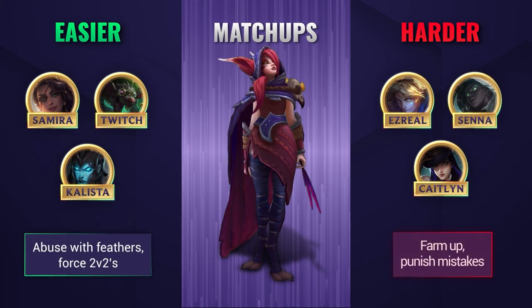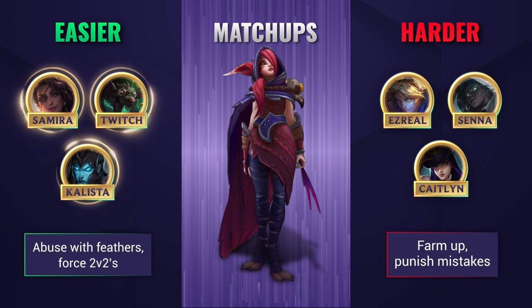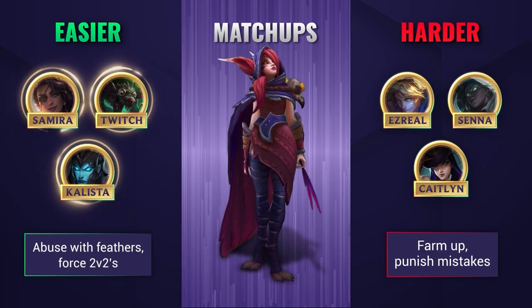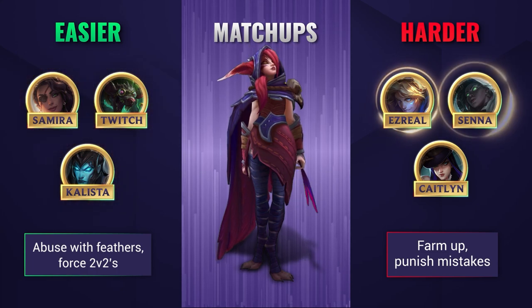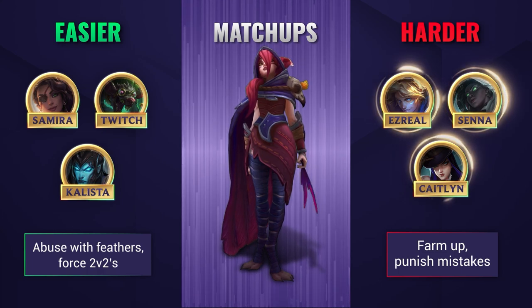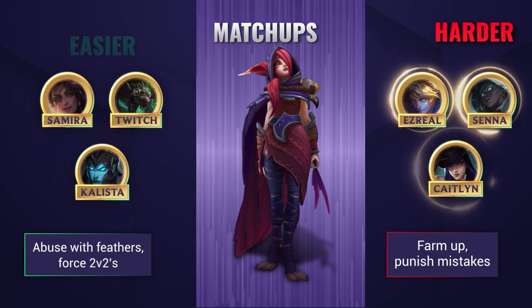Against easier lanes, Xayah dominates lower range champions that don't have a reliable form of dash to avoid her feathers. Look to abuse this with your support and get a good lead early on. Once you have your ultimate, you are super strong in 2v2, so look to force fights. Against harder lanes, try to farm up and look to punish them for their mistakes. If your support lands some good CC, follow that up with a big E. You can also look to save your ultimate for any common ganks and set up some plays that way.